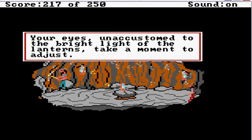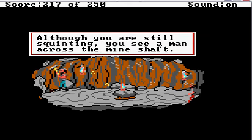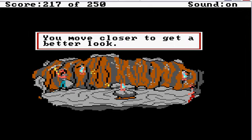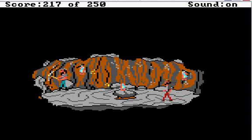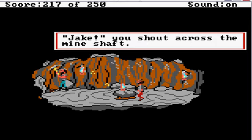Your eyes, unaccustomed to the bright light of the lanterns, take a moment to adjust. Although you are still squinting, you see a man across the mineshaft. You have followed a trail of clues left by your brother, and they've led you right here - it must be him. And they certainly did not make it easy for us. You move closer to get a better look. It's been 11 years, but there's no doubt about it - that is your brother.